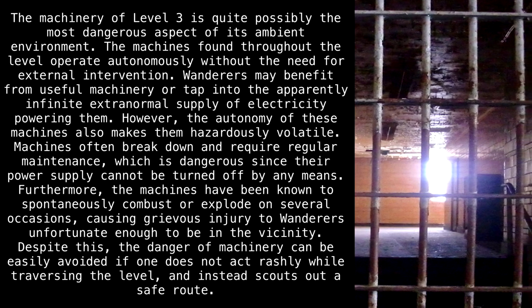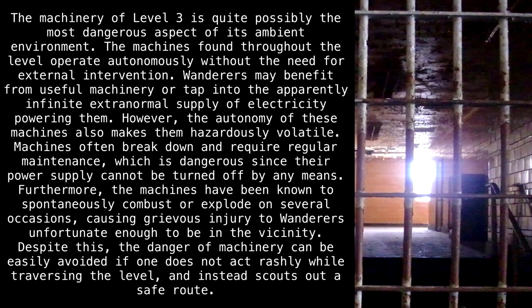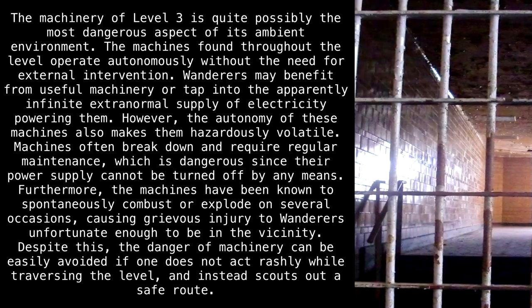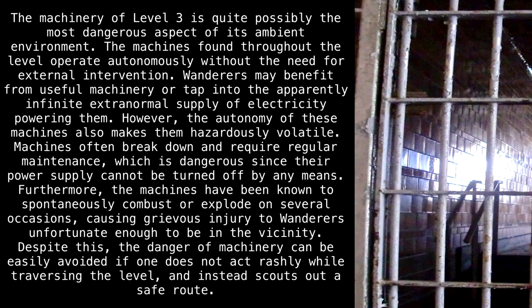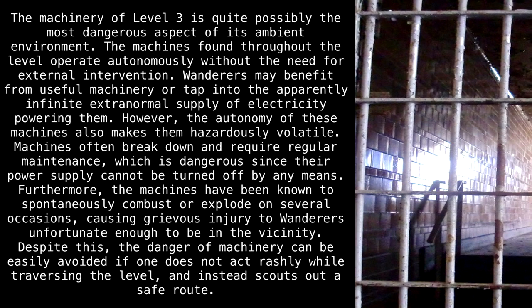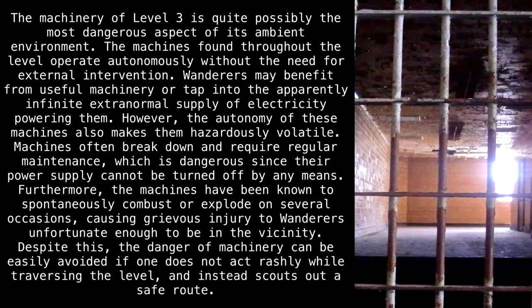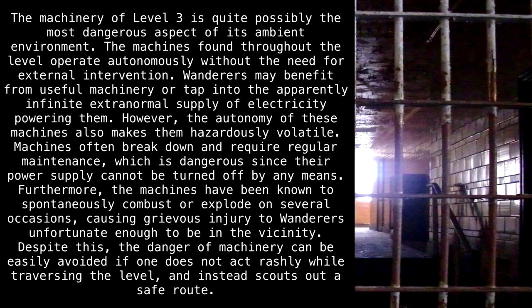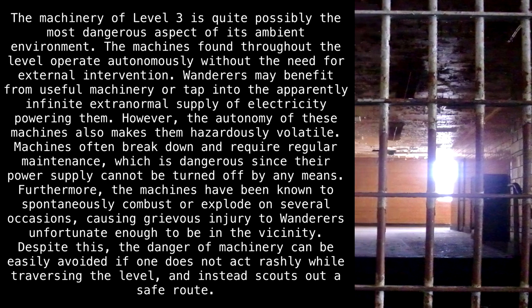The machinery of Level 3 is quite possibly the most dangerous aspect of its ambient environment. The machines found throughout the level operate autonomously without the need for external intervention. Wanderers may benefit from useful machinery, or tap into the apparently infinite extra-normal supply of electricity powering them. However, the autonomy of these machines also makes them hazardously volatile. Machines often break down and require regular maintenance, which is dangerous since their power supply cannot be turned off by any means. Furthermore, the machines have been known to spontaneously combust or explode on several occasions, causing grievous injury to wanderers unfortunate enough to be in the vicinity. Despite this, the danger of machinery can be easily avoided if one does not act rashly while traversing the level, and instead scouts out a safe route.